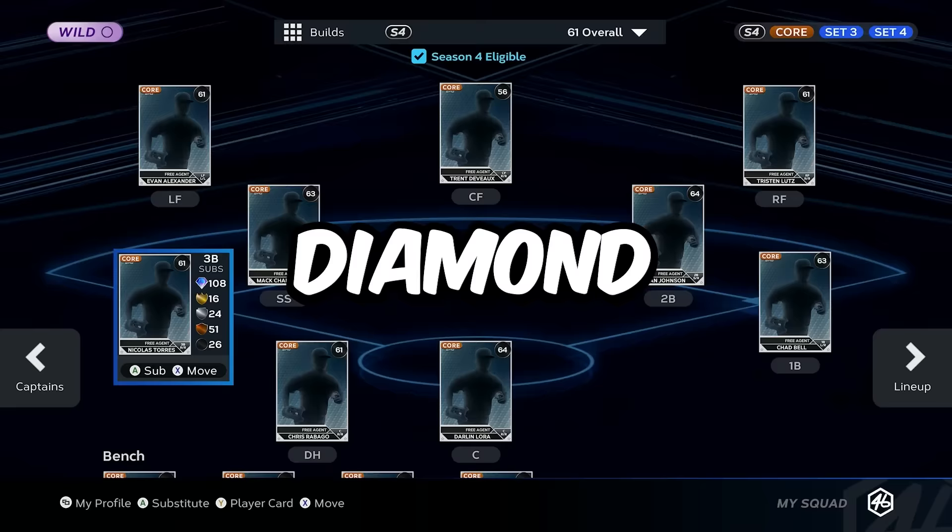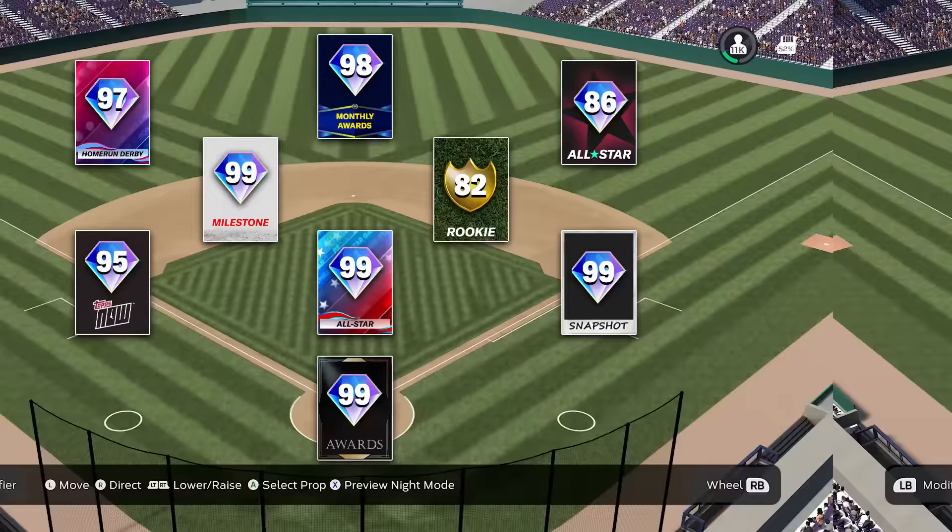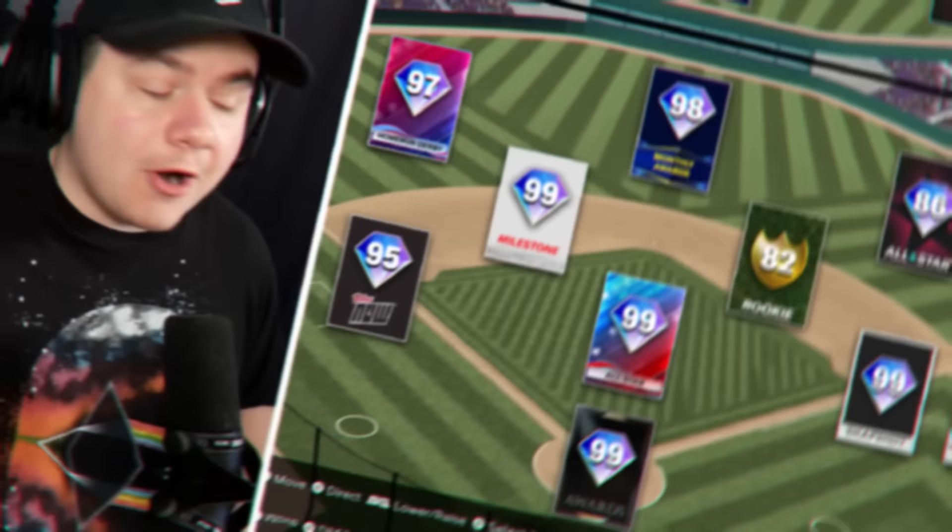I'm going to build a Diamond Dynasty squad by guessing these MLB teams from their best cards in the game. Each one of these graphics has the highest overall player at every single position for any given team, but these are only cards that have been eligible in Season 4 — Set 4, Set 3, and Core cards. So it's not the entire inventory, it's just what's eligible right now at the time I'm recording.